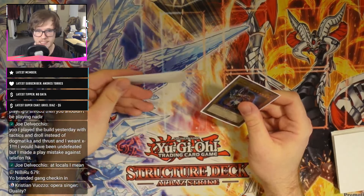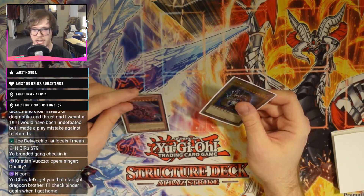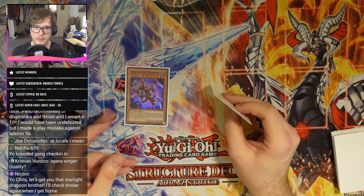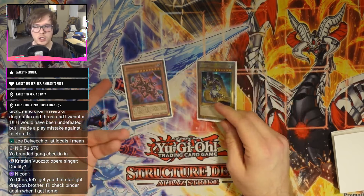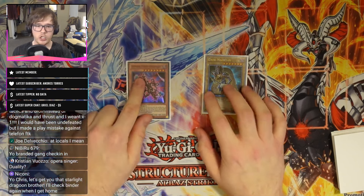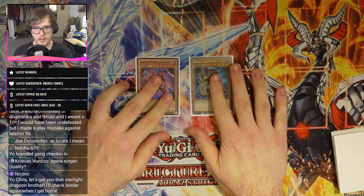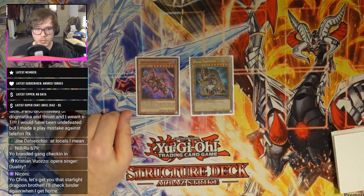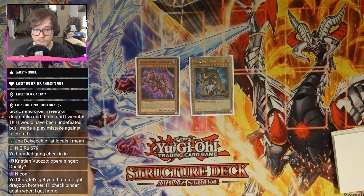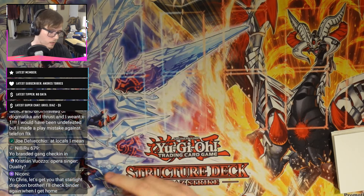Same with Puppet — but if you end up seeing people running a lot of Belles and Crows, you probably just want to side it out. The thing is, the fact that people are going to be on a lot of Belles means you can play around the Belle and do an uninterrupted Gimmick Puppet, which is something we're going to have to talk about a lot more. Doing an uninterrupted Gimmick Puppet means it's unrespondable when you target with Sanctifier — so they can't Belle that — and that's what you're going to have to play into.